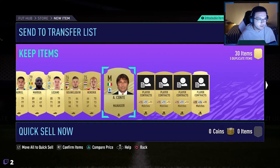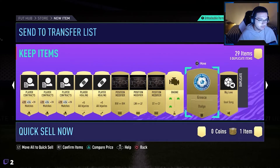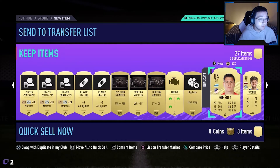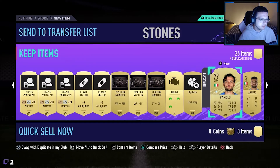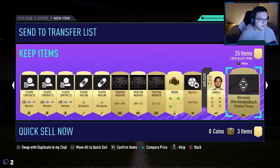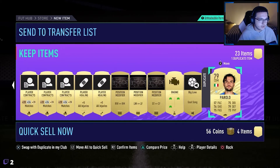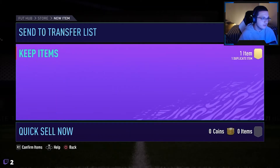Again the rest of the pack also has some consumables that we'll use eventually - a manager engine cam style, which is good. I swapped Jimenez with the treble one in the club. Stones as well - I'm going to be selling all of these eventually, just to get more coins, and with the coins I'll just be doing more and more SBCs. Parolu was already untradable so I had to quick sell them.